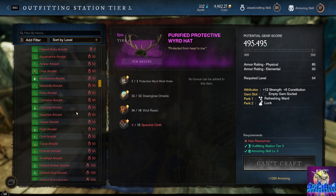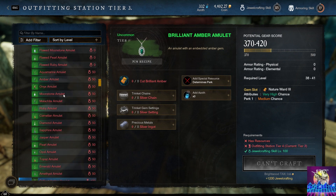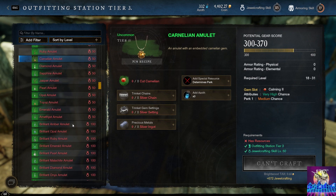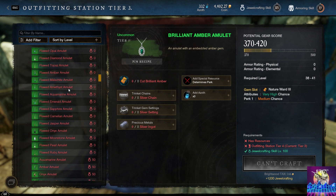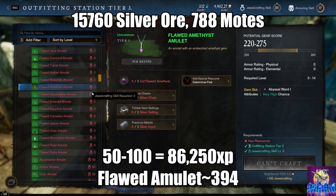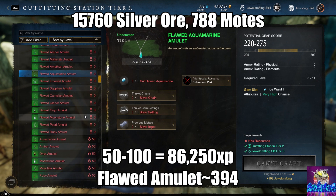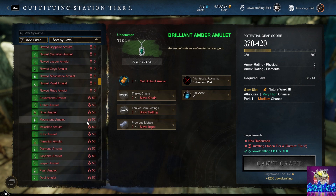For levels 50 to 200, things will be a little different because I'm recommending you make the common and brilliant stuff as you go. Everything from here on out is a squiggly line — meaning these are the totals assuming only flawed jewelry, but it will take less if you're making common and brilliant gems along the way. For 50 to 100, you're going to need 86,250 XP, and you're going to need to make 394 flawed amulets. That will require a total of 15,760 silver ore and 788 moats of all varieties. You can also save moats to craft into brilliance later, though that won't count toward jewelcrafting XP.